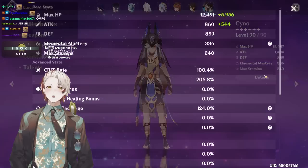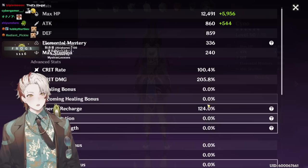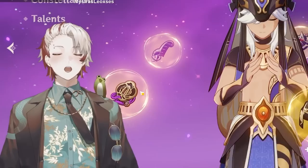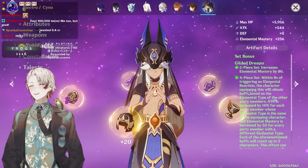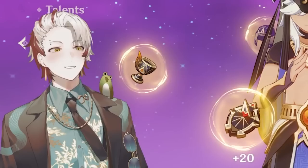Four-piece Gilded Dreams Cyno — 100 crit rate with 124 recharge, 336 EM and an electro goblet. Chat — it scared me, I thought he was five Gilded, but his flower is off-set. His flower is nice, it's not bad. Wait, that means he has on-set eyepiece, goblet and mask — he's just a better version than me.